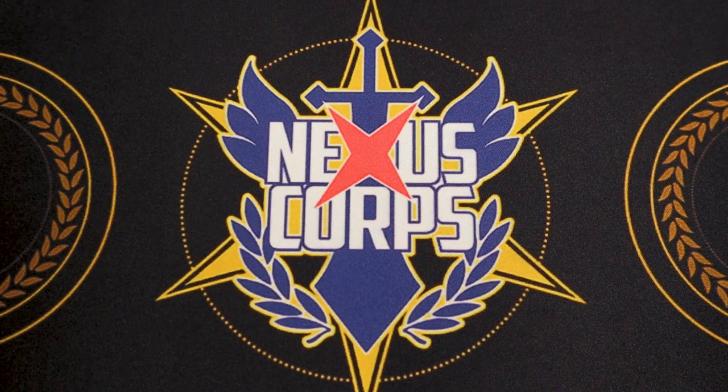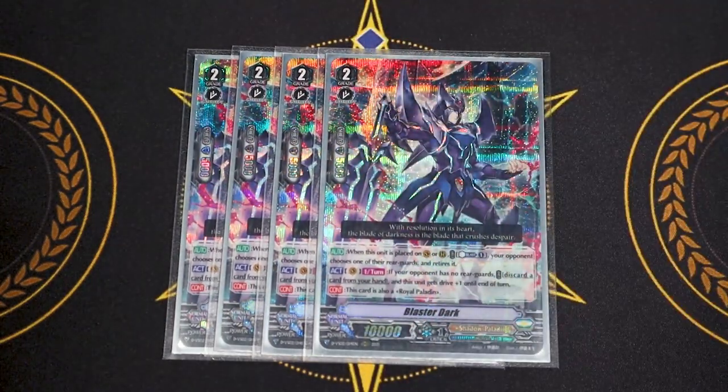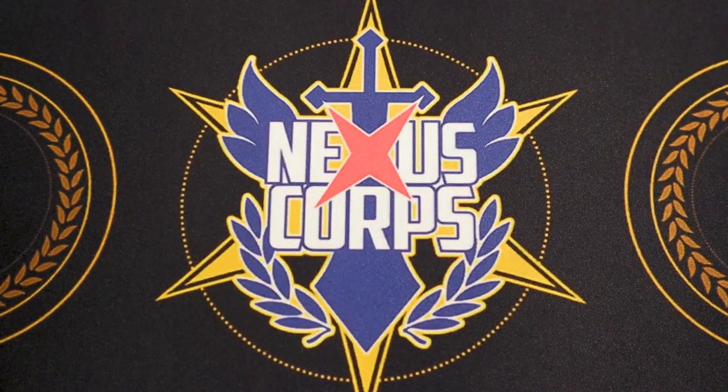Next up for grade 2s, another 4-of staple — Blaster Dark, V-Series. Blaster Dark's first skill is when placed on Vanguard or Rear: Counterblast 1, your opponent chooses a rear guard and retires it. The second skill is Act once per turn — discard a card from your hand, and if your opponent has no rear guards, this gets an extra drive check. In the early game your opponent usually has no rear guards, so you can easily get Twin Drive, filter cards, and get extra critical triggers. You also need it in the soul for MLB's skill.